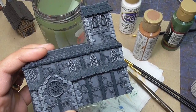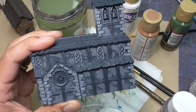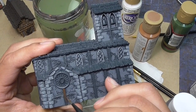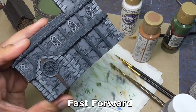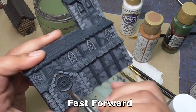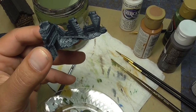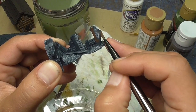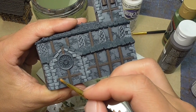The next step is to use the brown — like we did last time, this is the Burnt Umber — and we're going to go over all of the wooden parts here. I'm also going to paint the wood that's on the ruins, so put on a layer here. Then go ahead and highlight just like we did with the smaller buildings.